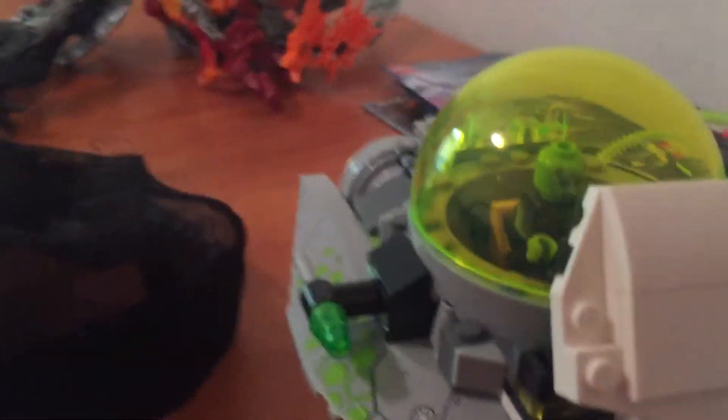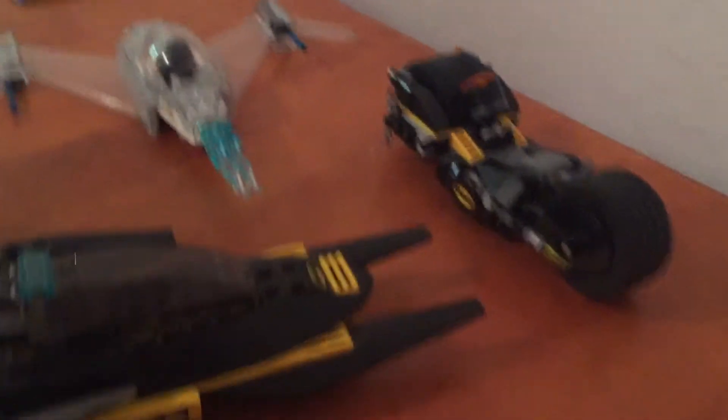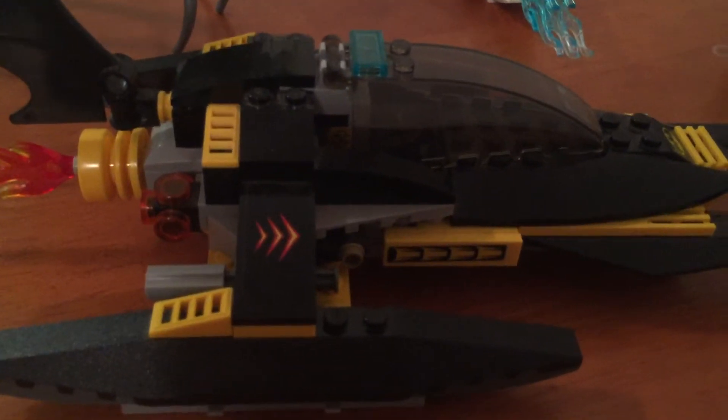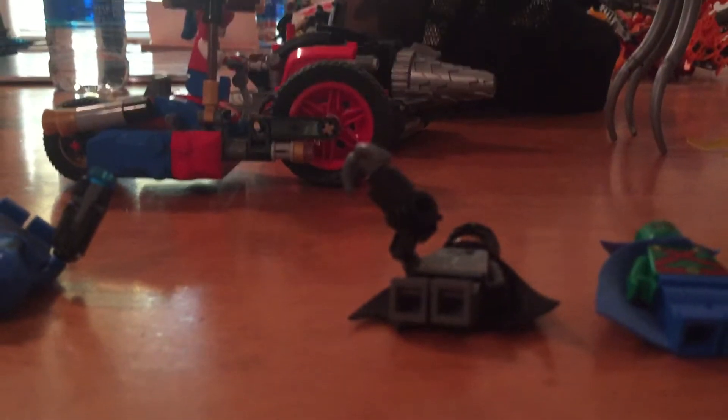Over here we have Harley Quinn — pretty nice. The Bane Wall Machine. We have Brainiac and his little tube thing that comes from the new set, Wonder Woman, and the new Batmobile. Actually, this thing's kind of old — I think it's from the 2013 set with Aquaman and the Mr. Freeze that we have.